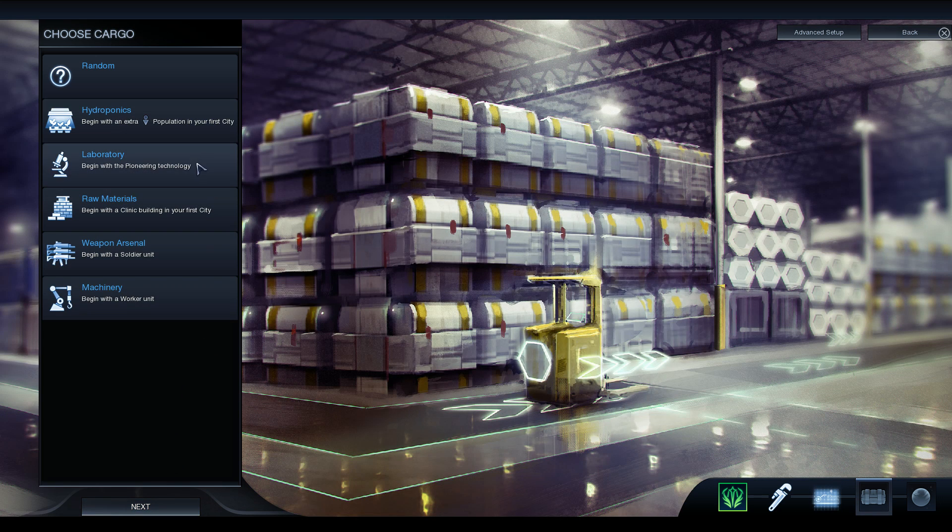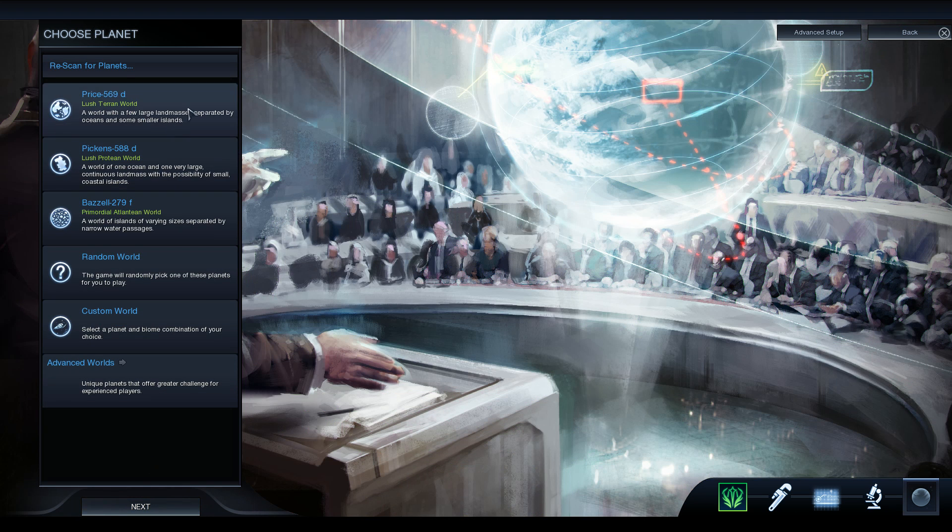Then we actually go with laboratory, because that provides us with pioneering tech, which allows us to build trade units faster — really important. So it allows us to build those trade depots right away, the way we normally do things as we start off with growth. We get in there to get our free settler, then pop out and go to another tree — typically industry. Industry's usually very good for that sort of thing.